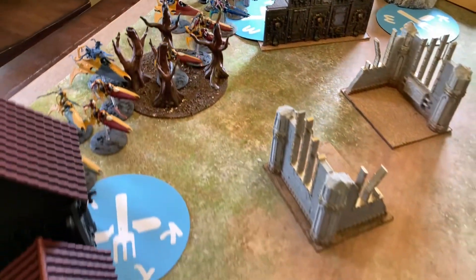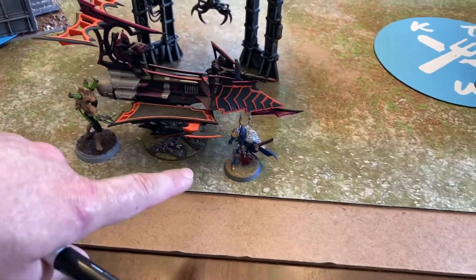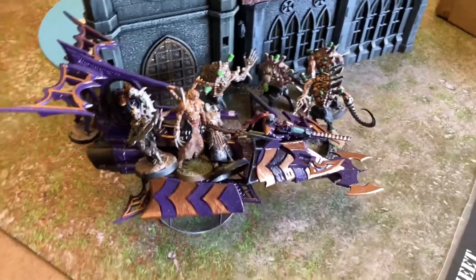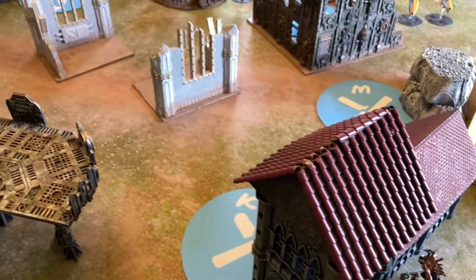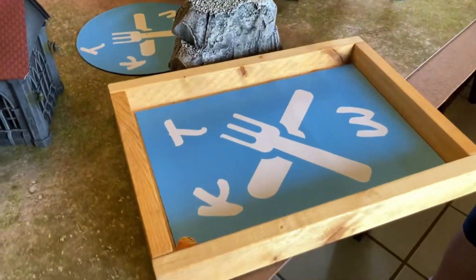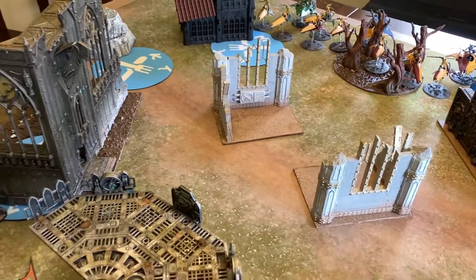On the Drukhari side: one boat has the Succubus and Incubi, another has Drazar, Incubi, and Wyches, with Kabalites on the objective. Another boat has the Liquefier Grotesques and the Archon, and the Haemonculus is in a boat with Wracks and Incubi. I realized I also forgot a squad of Wracks on the board. We roll off for first turn - the Harlequins win the roll and will go first.